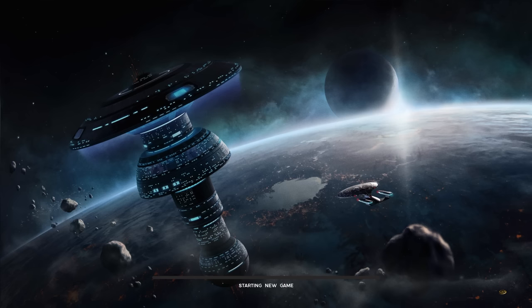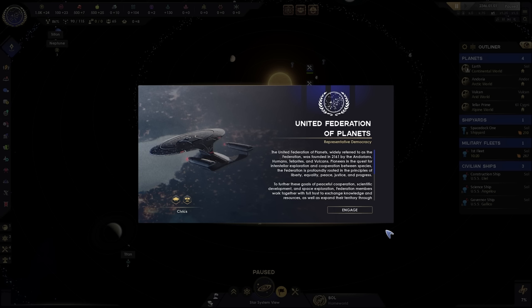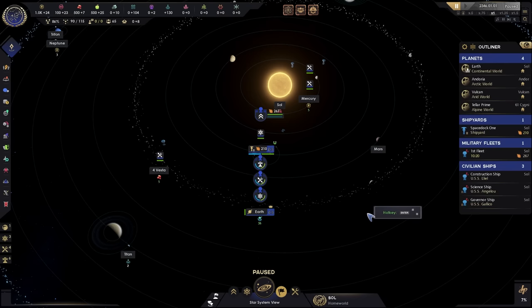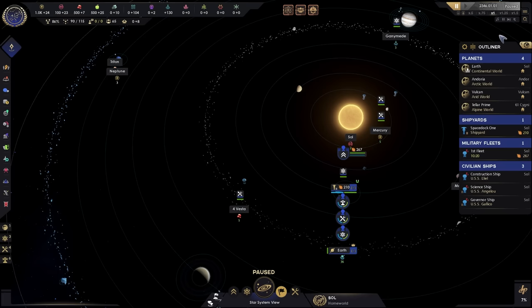So let's jump into a game and see what our objectives are. As we start the game you will be presented with this particular screen and we get a little background about our empire. We're going to go ahead and engage and immediately turn off the tutorial because I think it is in fact annoying. This is the initial screen — it seems a little bit busy. There's a lot of stuff going on: there's this thing called an outliner, a pause button, a whole bunch of icons at the top. Don't worry, we'll be going over all of this stuff in due time.